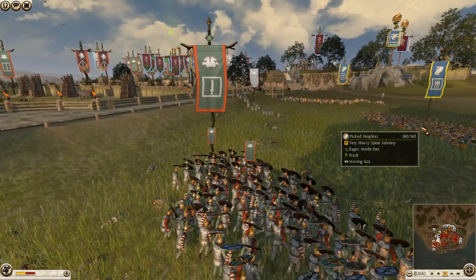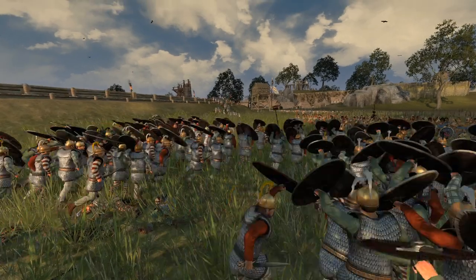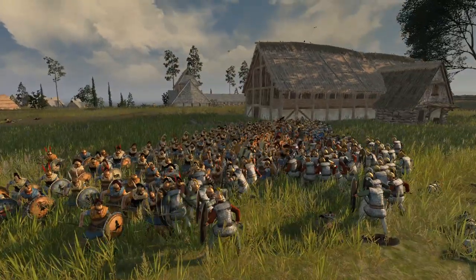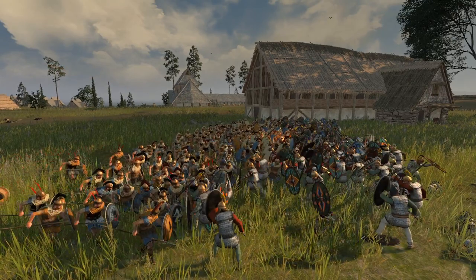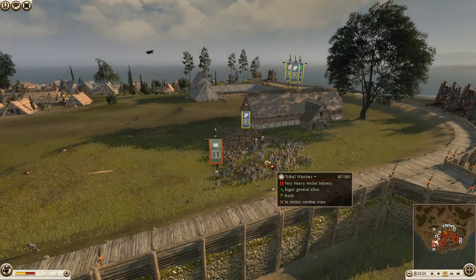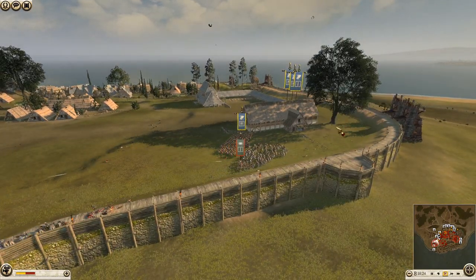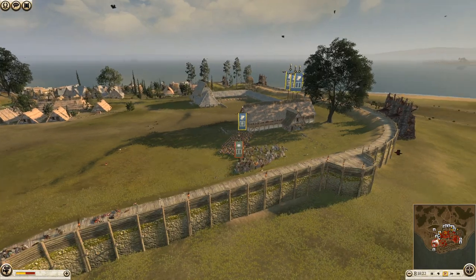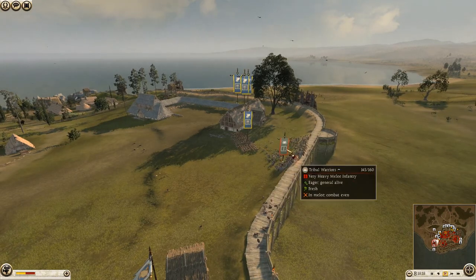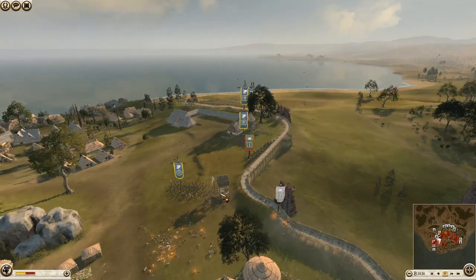We've got pick-top lights coming in to deal with these tribal warriors - this is the final fight in this small corner that started so early on with the elephants. In this head-on charge, the tribal warriors aren't going to stand and fight - they'll just pull back. As you can see, units are coming around desperately trying to surround these guys, but they just move on around, doing their own thing.